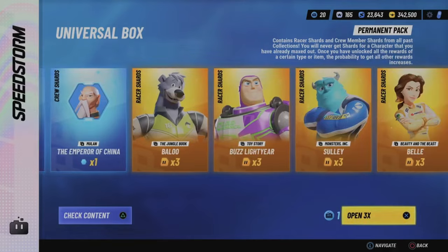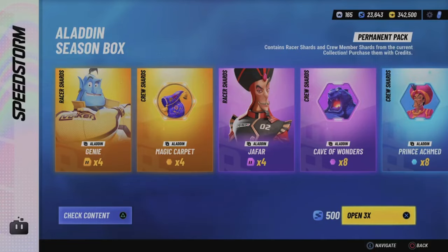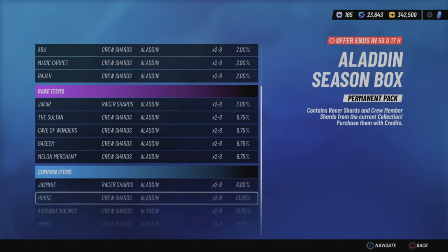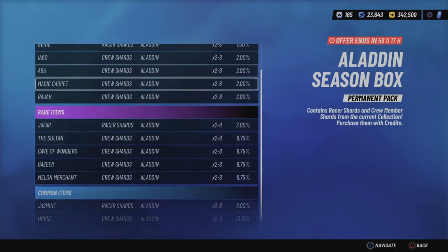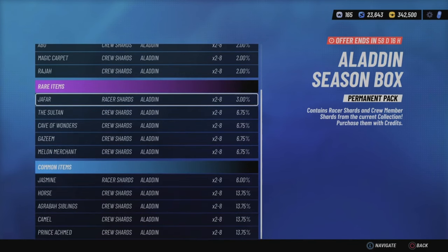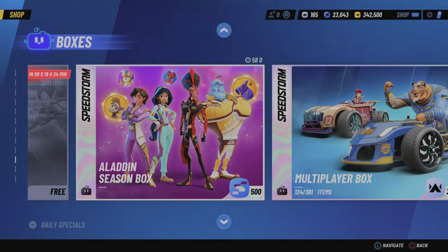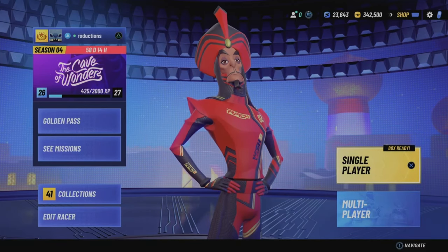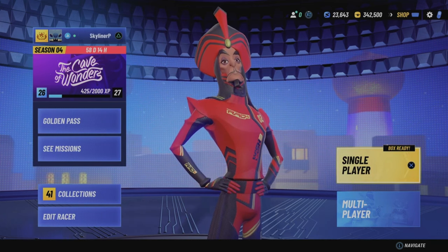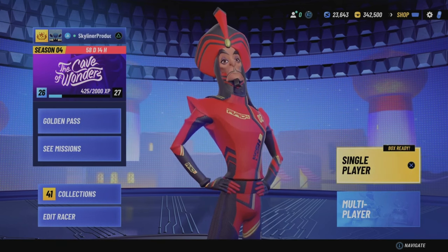You can also buy universal boxes, though I wouldn't recommend these if you're trying to level up one specific character since they give shards for everyone. The season boxes are good — I wouldn't recommend spending tokens on them, but you will get free spins throughout the season via the golden pass and season tour. If you really like Jasmine, Jafar, or Genie, who are all available in this box, it's a good way to star them up. Personally, if you have limited tokens, I'd buy the star up packs before the seasonal boxes.